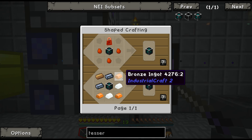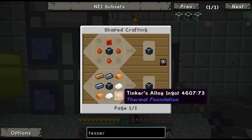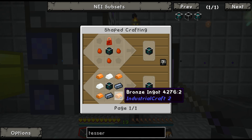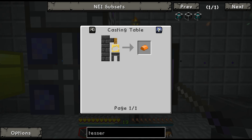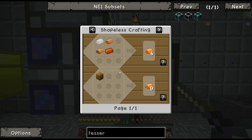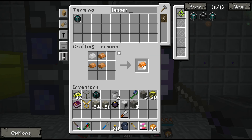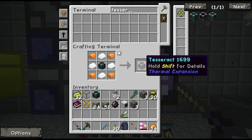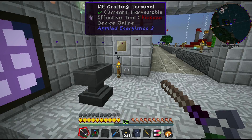Did they remove that recipe too? 4276, 460. Let's see if it was 4607 — 4276. Road 473 — ah, here we go. Give me a stack. There we go.